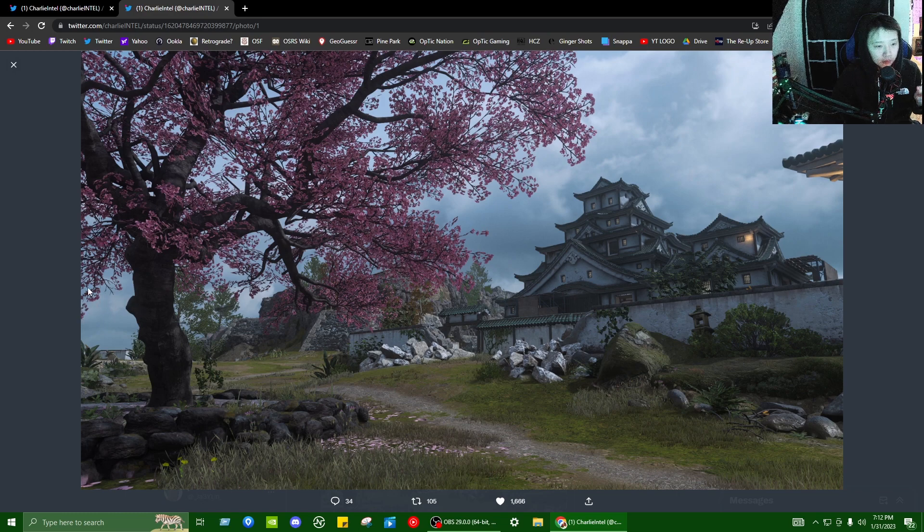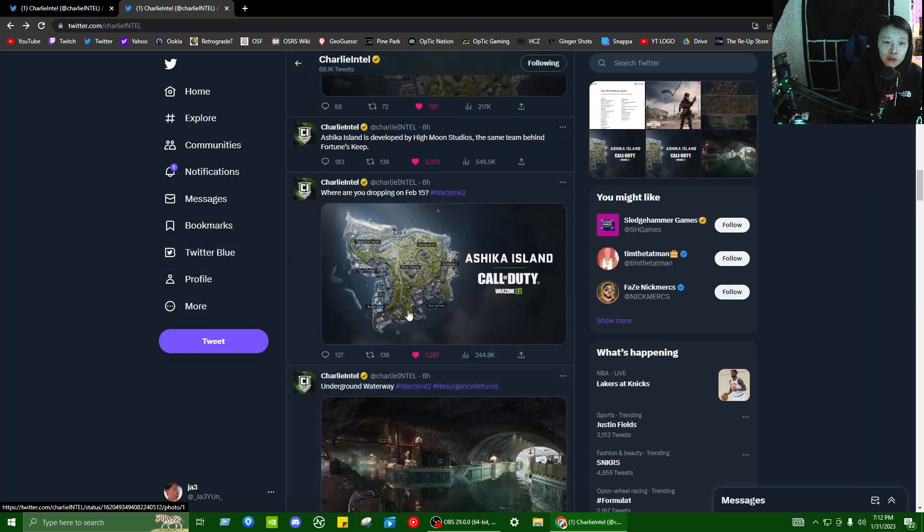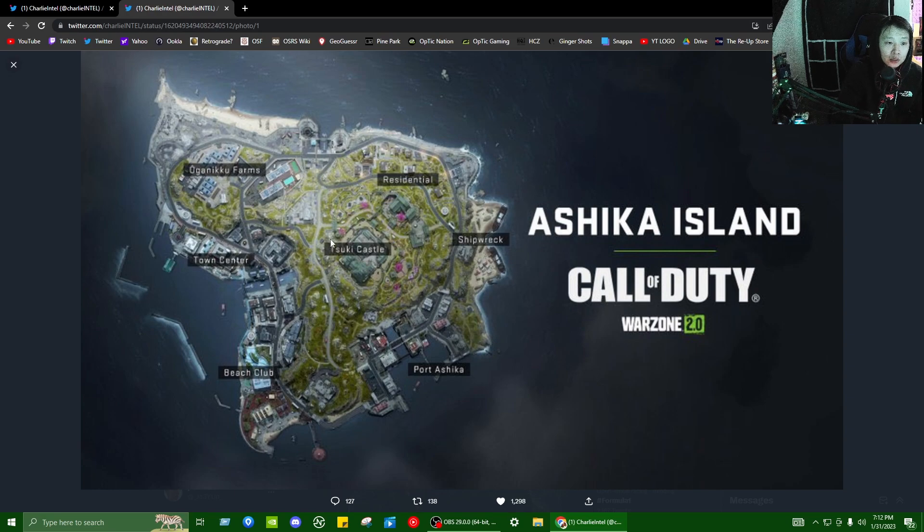Overall, first impressions just off the POIs and the overhead view of the map — it looks really good. To me this kind of reminds me of like a prison control area, with some open fields and stuff. Obviously we're gonna have the port with some water. The only thing that gets me wary is all these buildings over here — I'm sure people are gonna sit in them, but like I said, we haven't played the map yet. We're gonna have to see how the verticality is and everything.